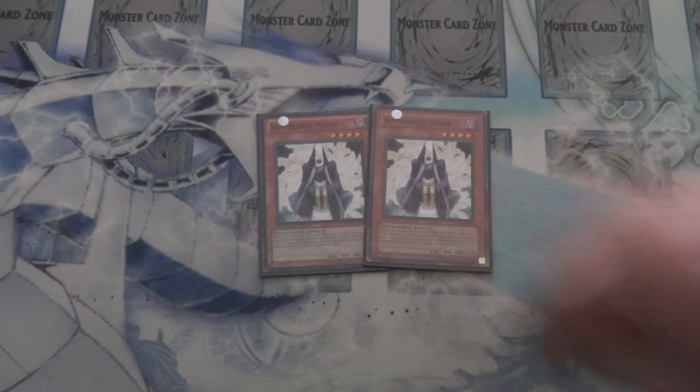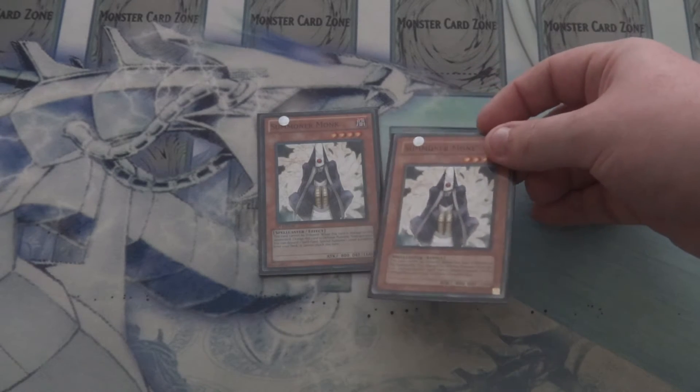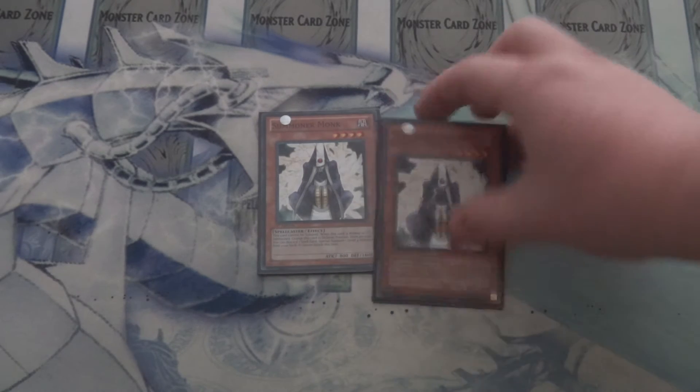Next we have Double Summoner Monk — very good in this build, plenty of level 4 force to special summon with his effect. Especially if you can combo this guy off with Armageddon Knight: use Armageddon Knight's mill effect, go into the Laval Chain, use his mill effect or use his stack-on-top-of-the-deck effect. It provides a lot of strong starts for your combos.